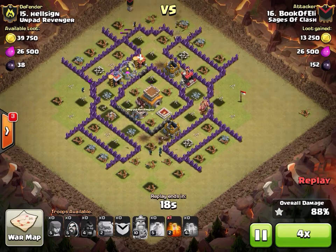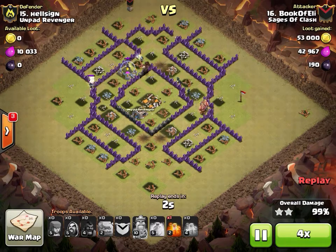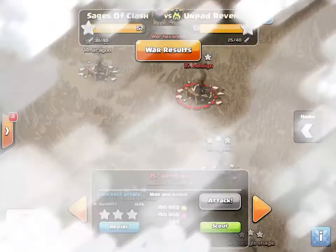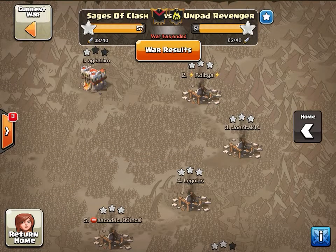That is my girlfriend - she is home so that's going to be the end of this war recap video. I appreciated Sages of Clash letting me into their clan. Congratulations on War Win 100. The biggest thing I can see in the attacks watched are the amount of Wizards. Keep that amount down to maybe around seven or eight and you guys will have lots of success in the future. Thanks for watching. Peace out.